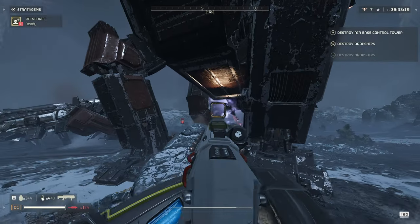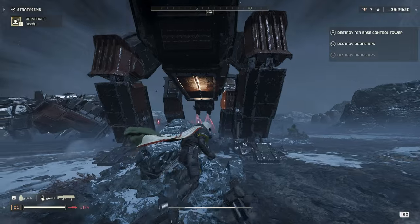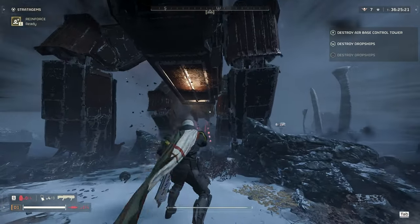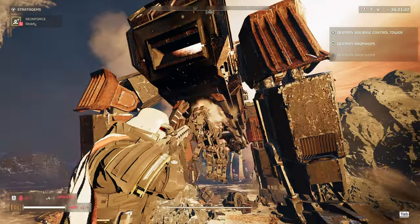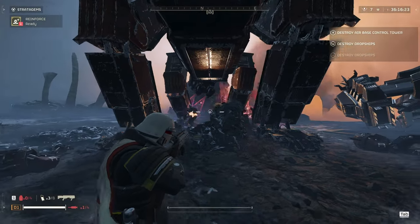Hello everyone, Drakovich here. Today we're going to be going over the SG-8P Punisher Plasma Shotgun. This modified version of the Punisher Shotgun fires explosive plasma rounds. You're gonna want to fire carefully because these plasma rounds can explode and injure yourself and squad mates around you.